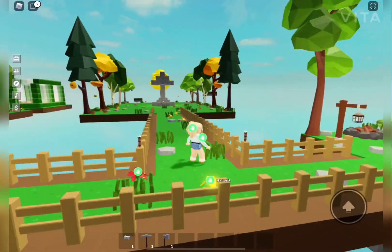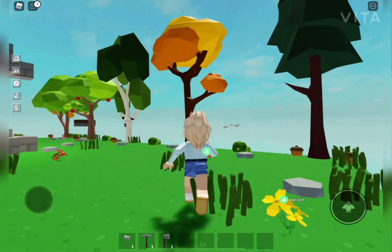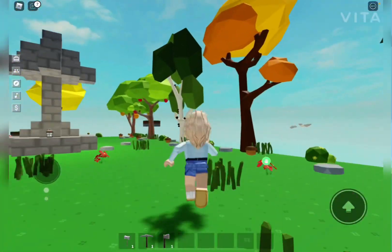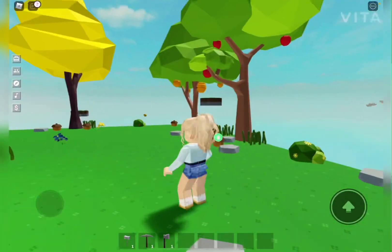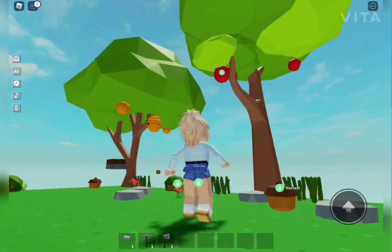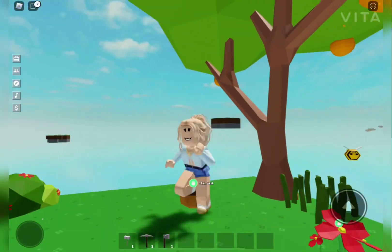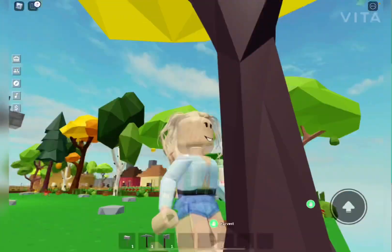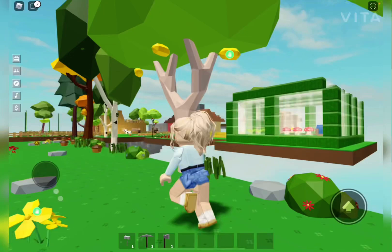Over here on this island is my orchard. I thought it would be really cool to display all the different kinds of trees. I have some pine trees, some maple trees, birch trees, and I also have all the fruit trees — apple trees, I think an orange tree, and I don't remember what that one is, but then I have an avocado and a lemon tree.